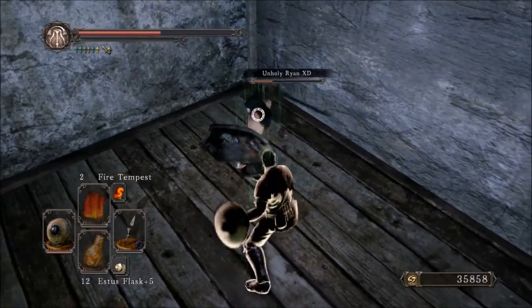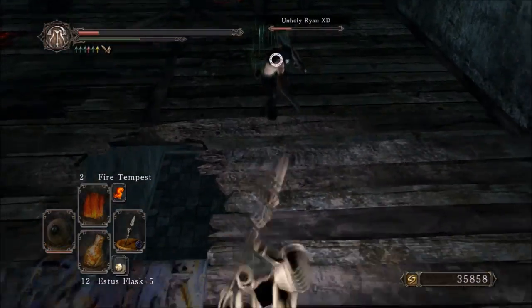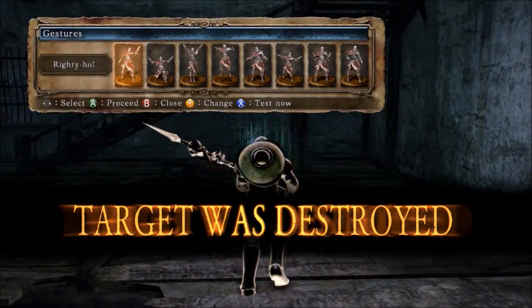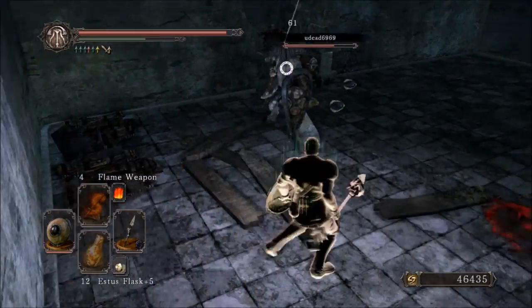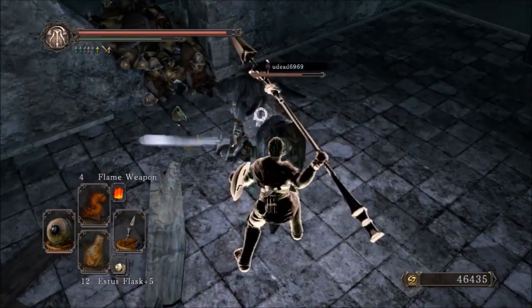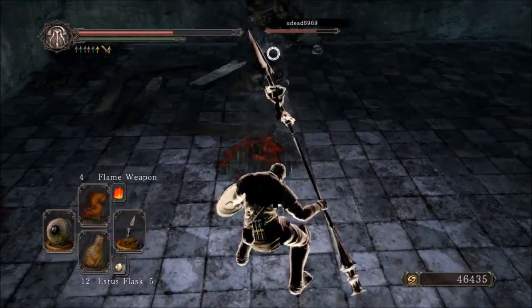What I mean by that is when you pick this thing up in the Doors of Pharaohs, it looks different, it has a different move set, and it's just in general kind of different. When you first pick it up for the very first time, it has a rock on the end of it. The spear skewered a rock and it's just sticking there, and when you attack, you sort of bash the rock over people's heads. That's all well and good, but I think it's a bit better like this when you actually break the rock off.